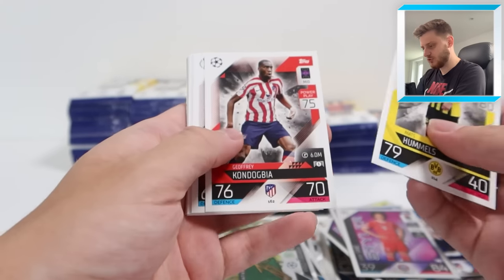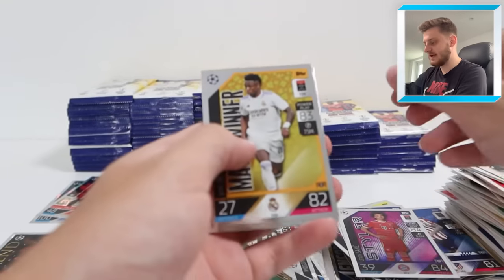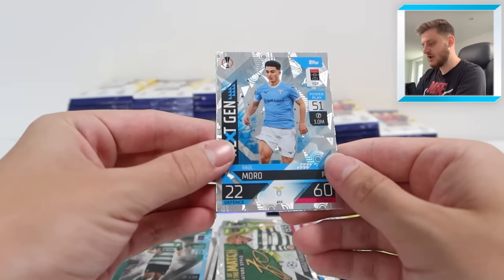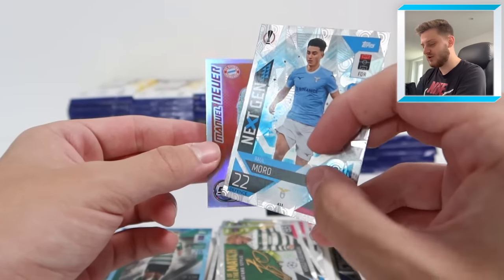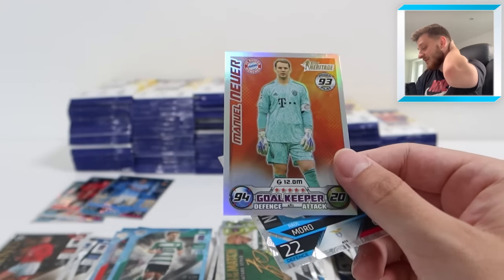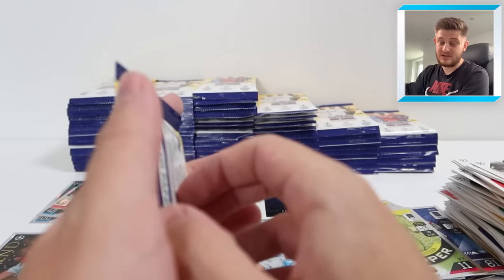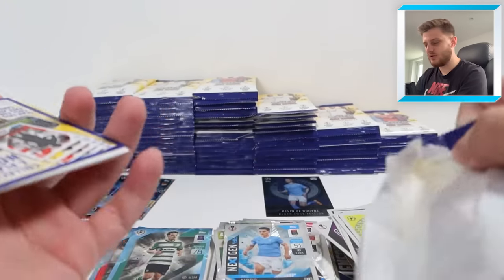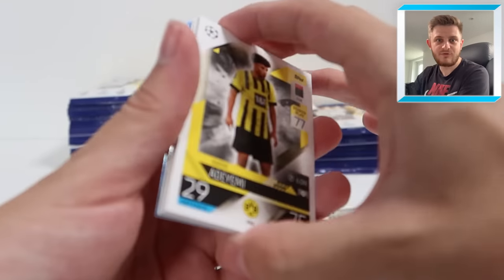We've got Mats Hummels for Dortmund, Mbappe base card again, and Antonio Adan, Sporting's goalkeeper. Match winner Vinicius Junior, Ter Stegen Stopper. Then we've got Next Gen Raul Morrow and Manuel Neuer - that looks so old school with the 94 defense rating. This card design is a nod to the 2008-09 Match Attacks collection, 15 years since that was released. That Neuer card feels like it was meant to be from that collection.